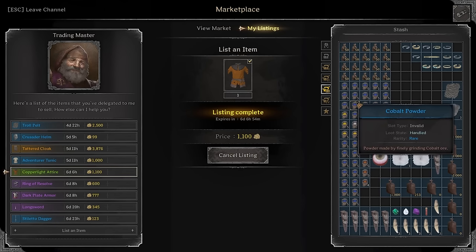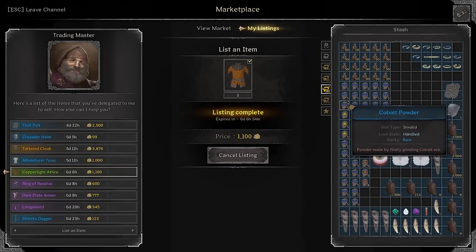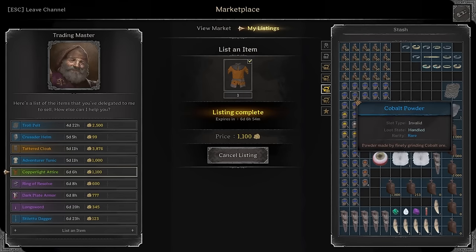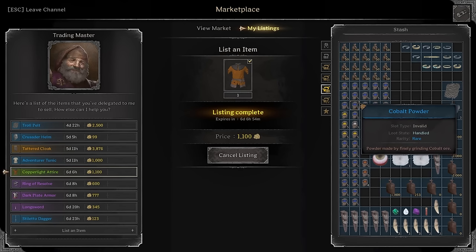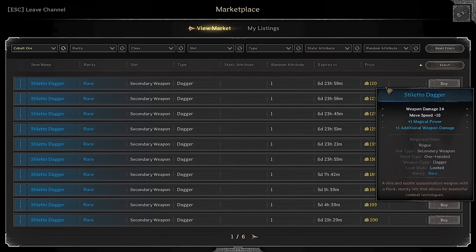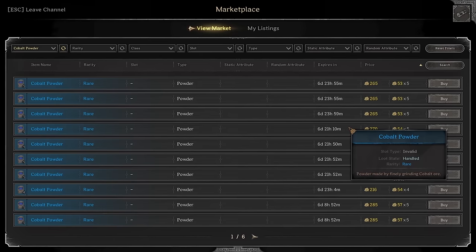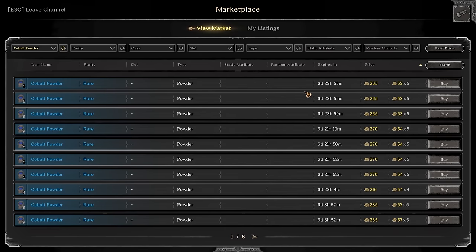I bought cobalt powder early at around 12 to 13 gold per piece - around 60 to 70 gold for five pieces. Now five cobalt powder goes for 265 gold, so I made roughly three to four times profit. That's another little tip you can use - buy undervalued materials early and sell later.